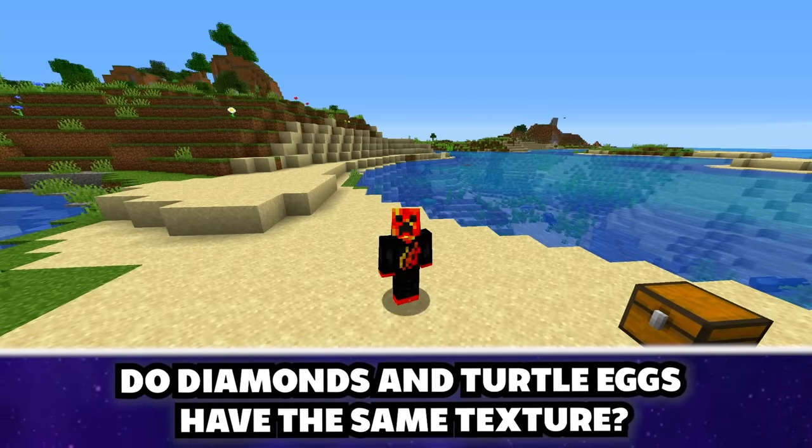You can always find diamonds if you go to the center of a clay deposit and go seven blocks out, then dig straight down. I found a vein of diamonds — I think that's confirmed!